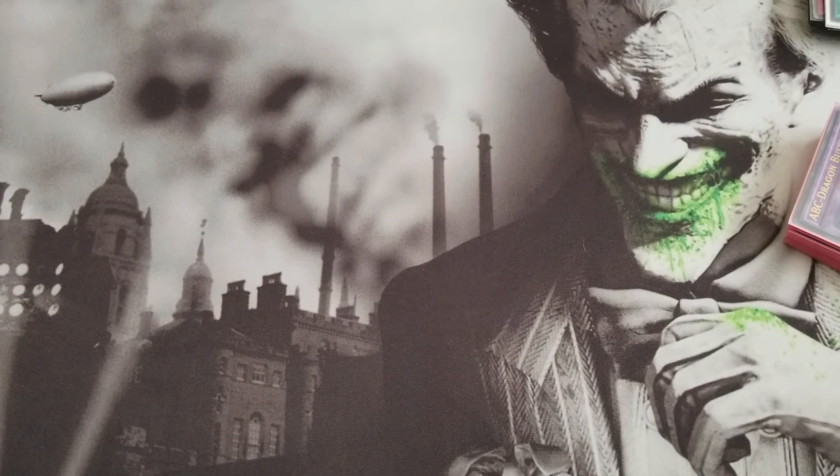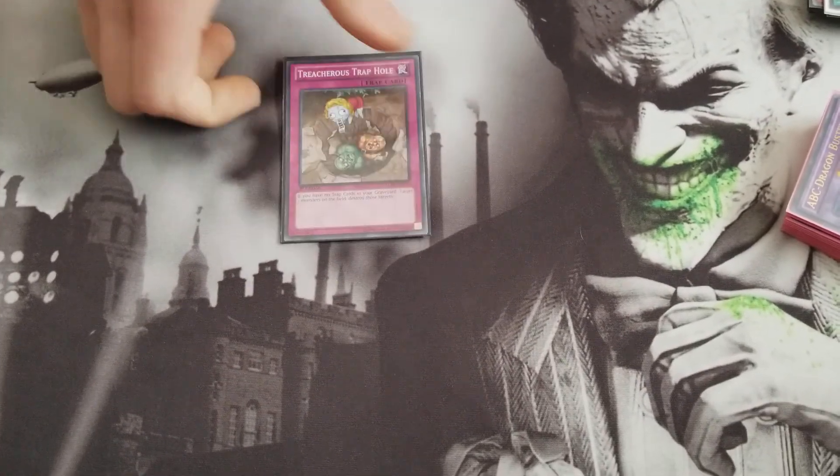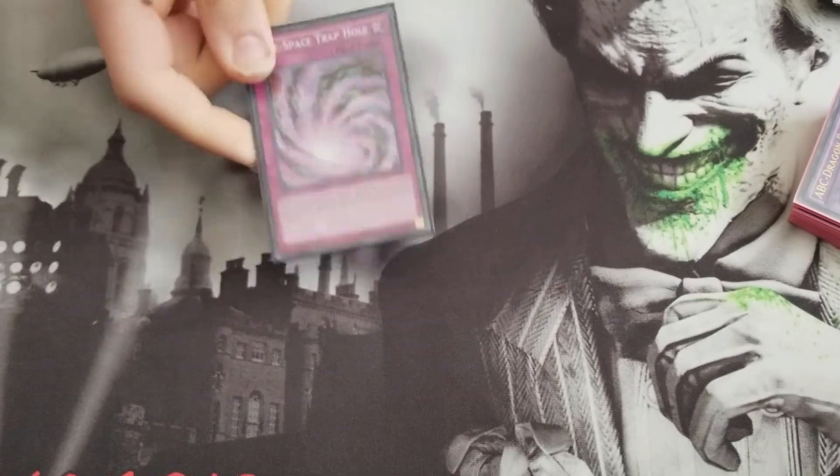So that's the main deck — it's a 40-card main deck. I will probably take out the Time-Space Trap Hole for a third Ghost Ogre, and then the Solemn Warning might come out for a second Solemn Strike.